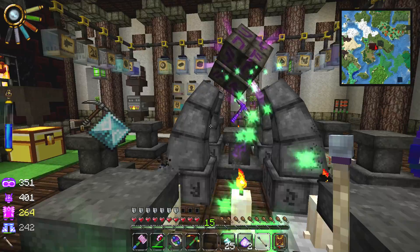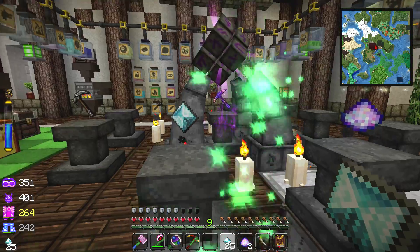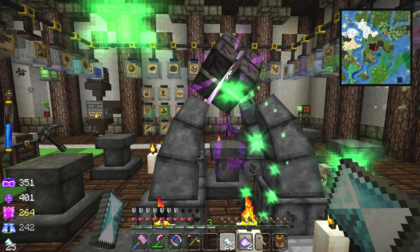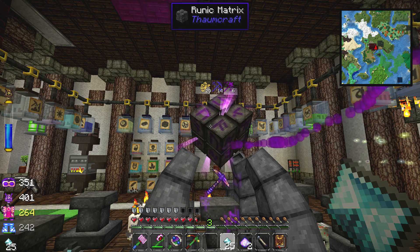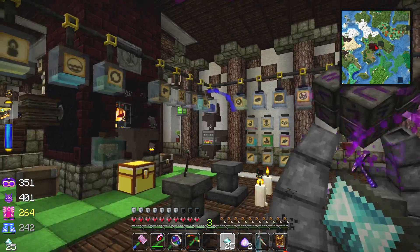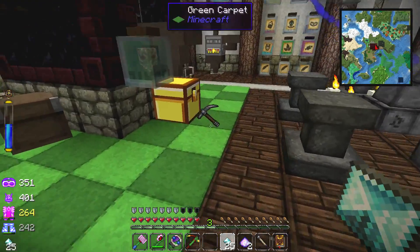There it goes. So hopefully this will work. We'll just keep our eye open and make sure nothing falls off of these pedestals. But so far so good. It's taking a while to take all my enchantments. Come on now, take it. Now it should start going — there we go. We can see it draw in the essentia or aspects it needs — I never know the right phrase. There's the blue stuff. Everybody loves the blue stuff, but we just need to keep an eye on things.